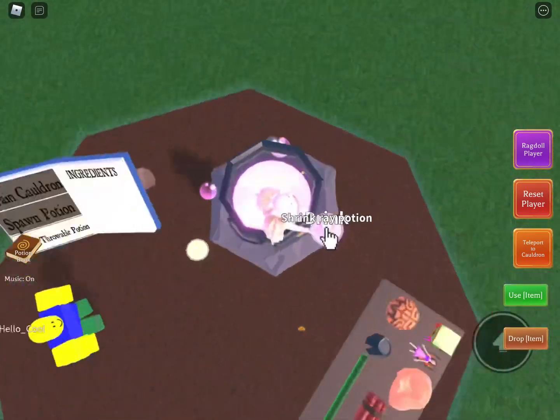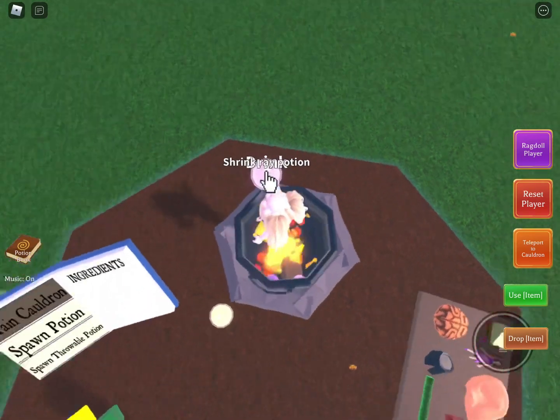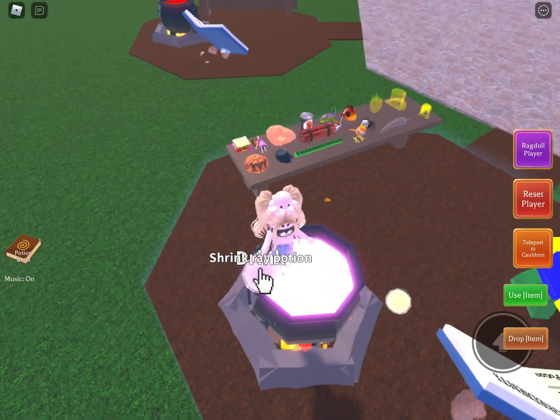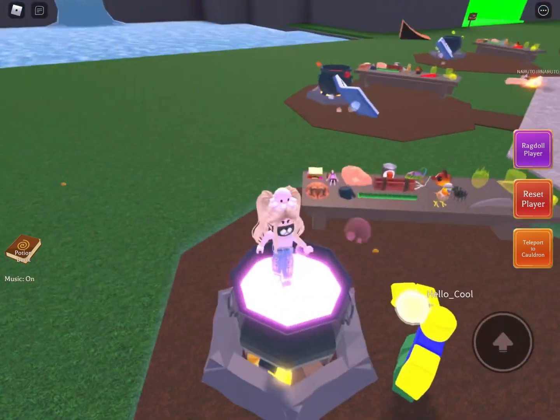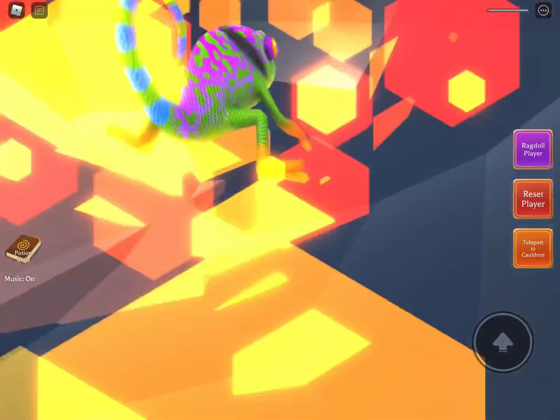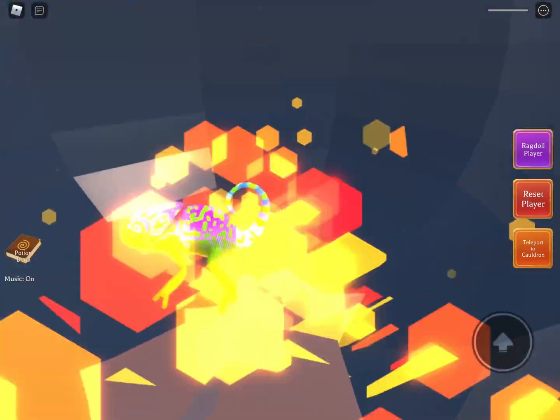Then you have this potion. Then you have to drain your cauldron. Don't stand on it yet. Then you have to stand on it when it fills up with these pink stuff. Then you have to get this. Don't hold the lizard. Die. Die in a pot.